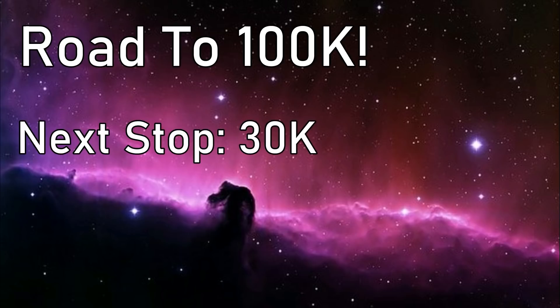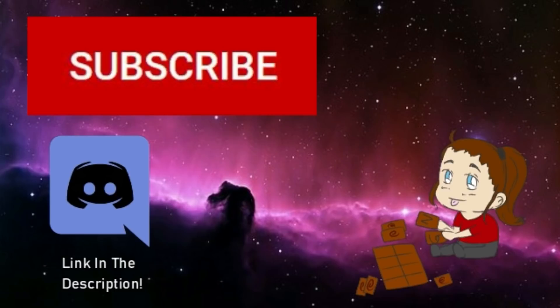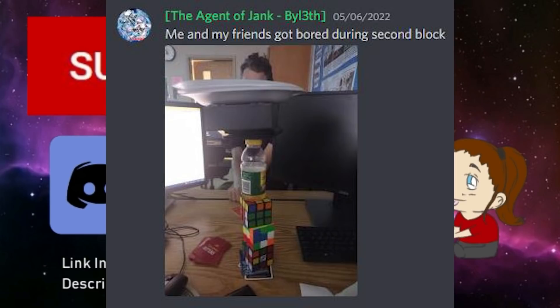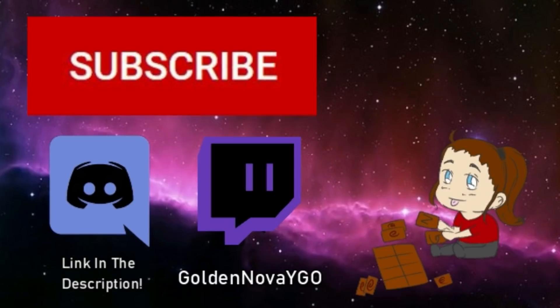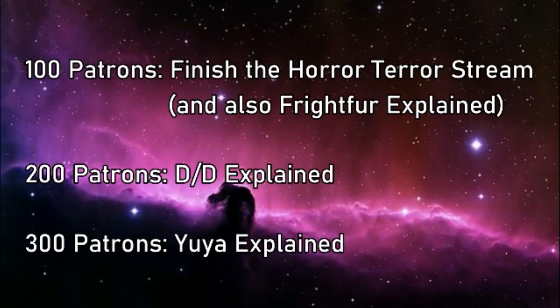We're on the road to 100,000 subscribers, and there's no better way to get there than on our Duel Runners. Our next stop is 30k, where we'll have Jack Atlas Explained, which includes Resonators, Red Dragon Archfiend, and whatever other cards were used by the MASTA of FOSTA. We've also got our Discord, where people find all kinds of ways to occupy their time. I'm also on Twitch, where you can join me for viewer duels and progression pools. And don't forget about my Patreon, where you can gain access to my videos early, reach some of these milestones, as well as helping to determine which explained videos I make. Thank you all so much for watching, and now, back to the video.